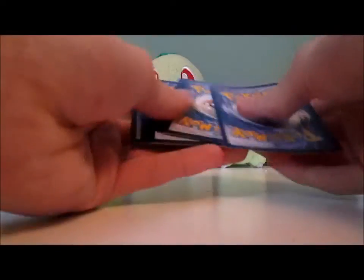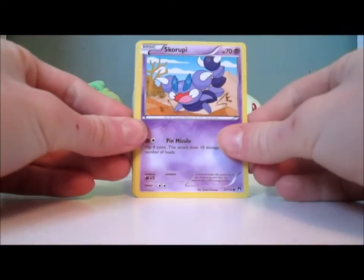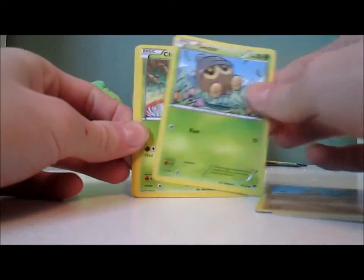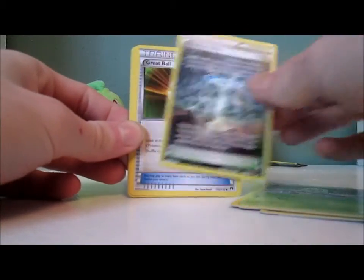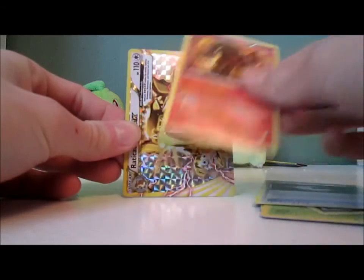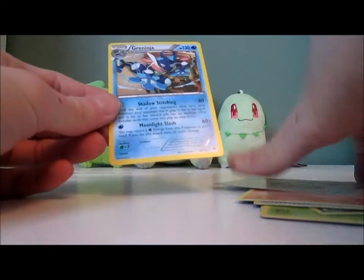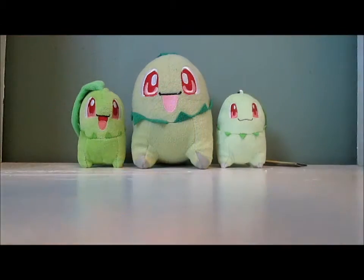Alright, let's see what we got here. We have Skorupi, Staryu, Gibble, Seedot, Chikorita, Reverse Valley, Grapeleaf, Heavenmore Eradicate, and Greninja. Nice. Eradicate Brake, cool.